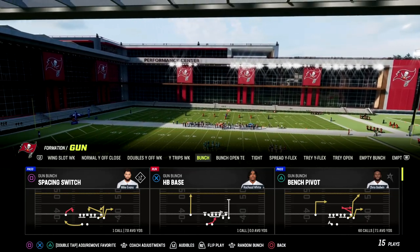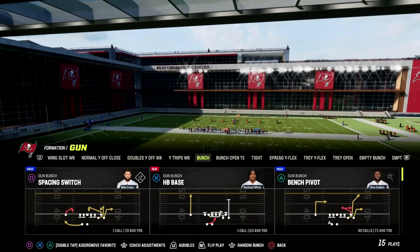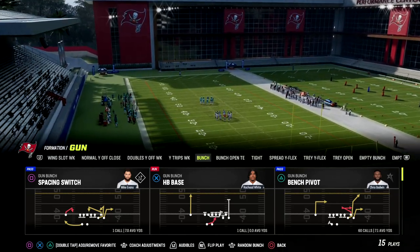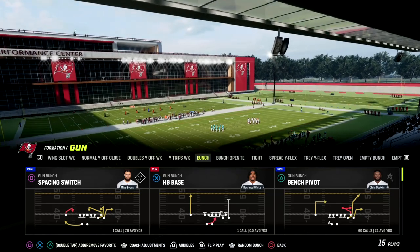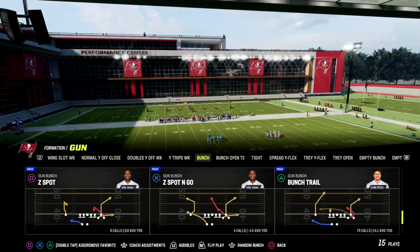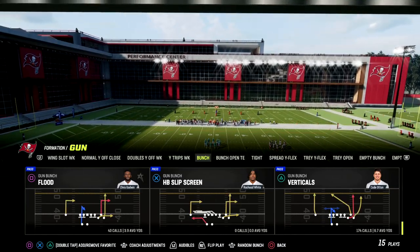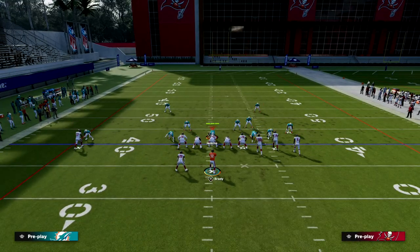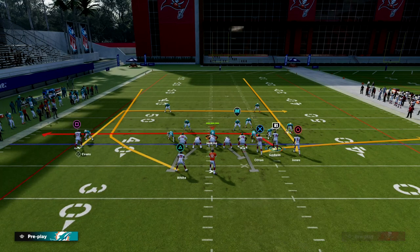We'll be talking today about the play Flood from both a zone-beating and blitz-beating perspective. It's a really simple setup. We're going to basically create a shallow cross concept — we come out in play Flood, wheel the running back, and drag the slot receiver.